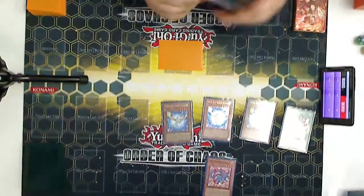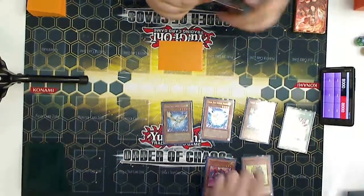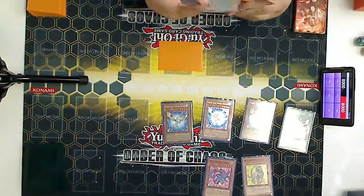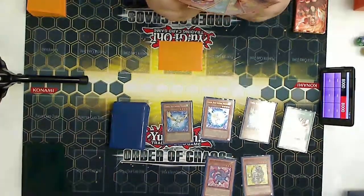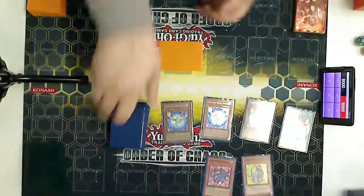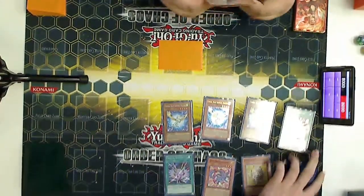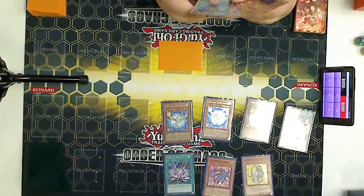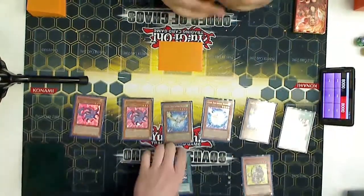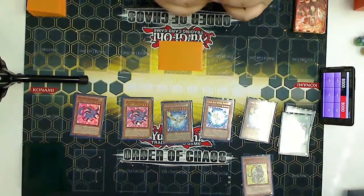Then he goes a third Crystal Pegasus — he opened pretty nuts. He puts down Topaz Tiger and then does the thing where you special summon from the spell-trap zone. That's Crystal Beacon. If you had a better extra deck it would probably be a mean deck. Beacon — that's where you choose one to get the draw, right? I'm not 100% sure what it does.